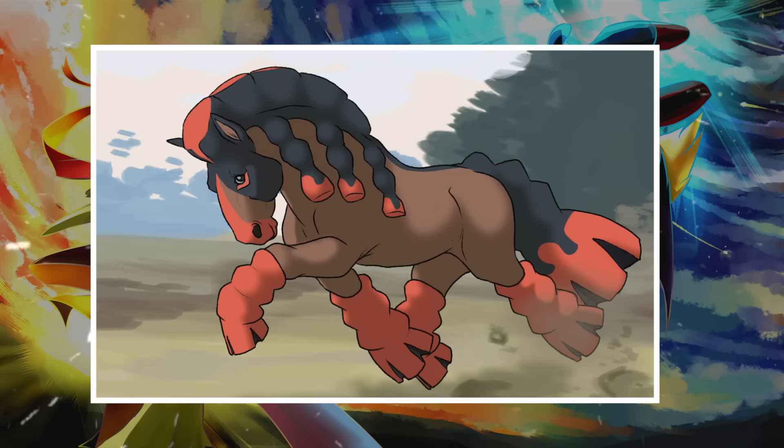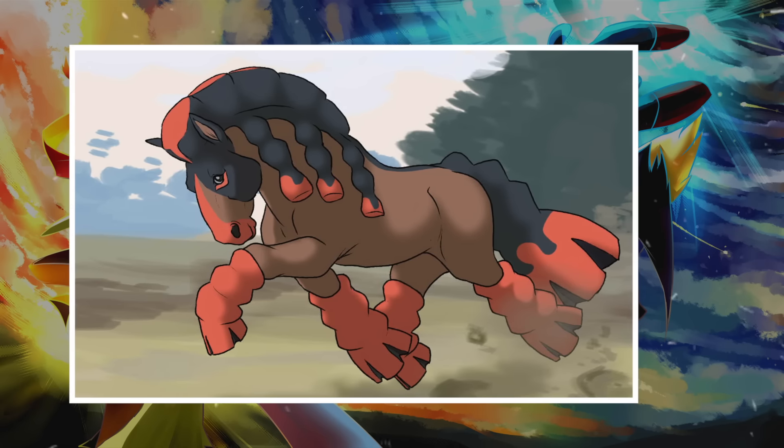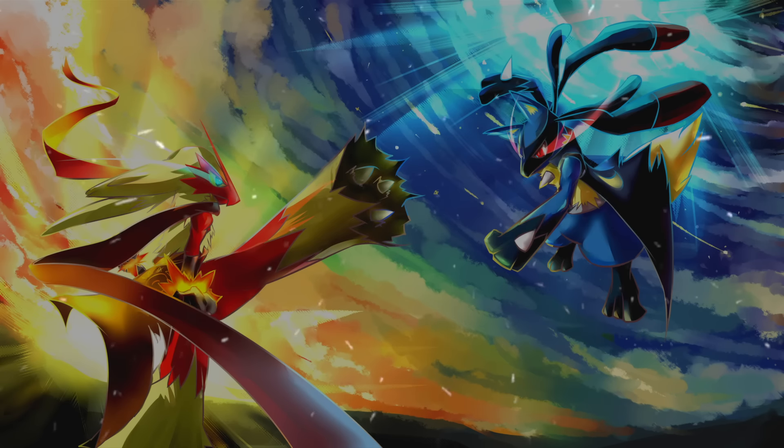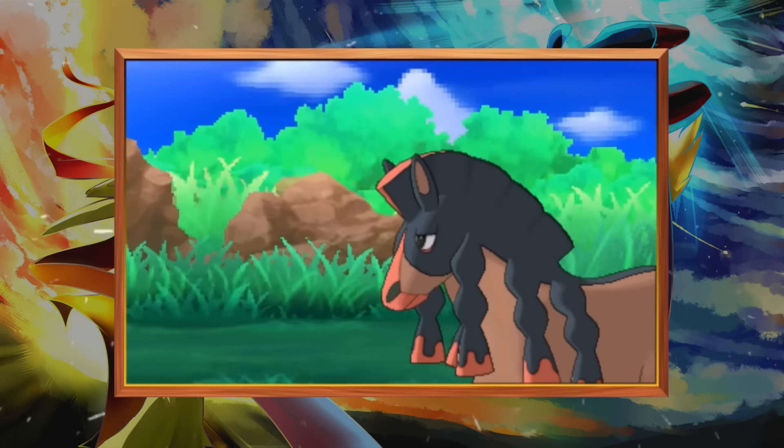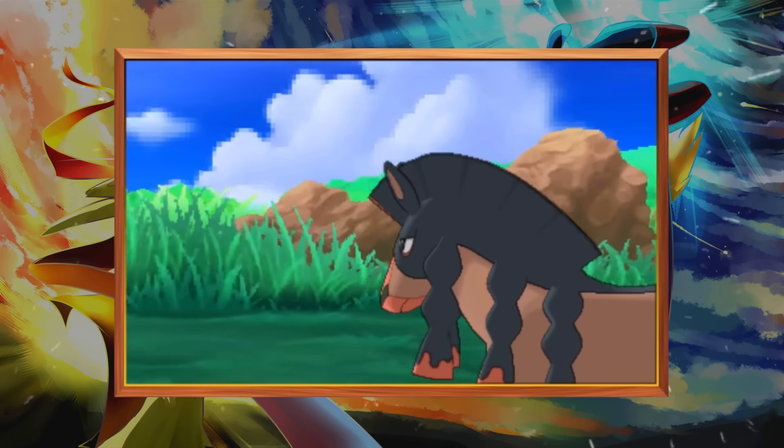That not only means that its physical attack is going to be pretty solid, but also means it's probably going to learn a lot of kicking moves. It's said that Mudsdale is so heavy it makes massive holes in the ground, and it's forbidden from running on many of Alola's public roads.